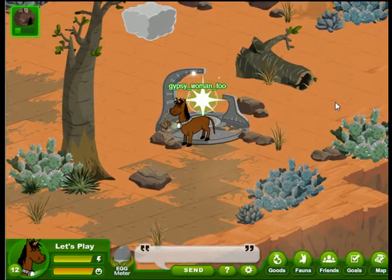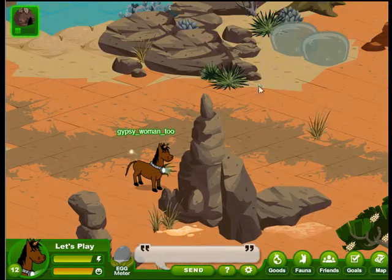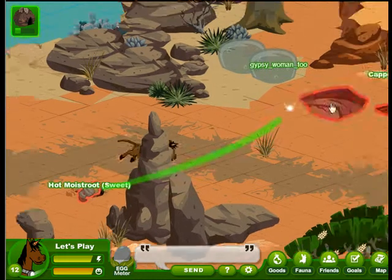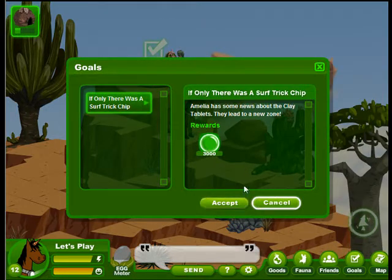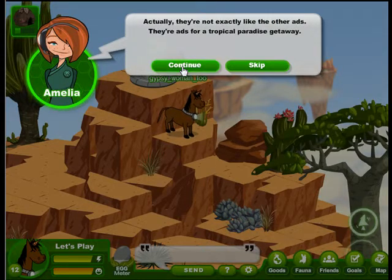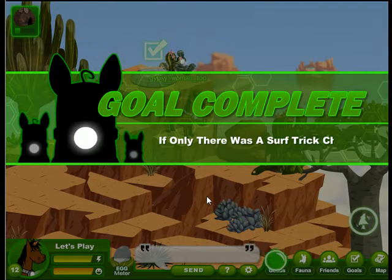Let's flip back to the Searing Mesa and zoom over to the Goal Station, because we just want to get that gate open. Now the goal is available because we have the clay tablets — if only there was a surf trick chip. And the clay tablets — Amelia is certainly willing to take them off our hands. They're ads for a tropical paradise getaway called Fish-A-Tish Island. You can get there across a sandbar, and the gate for this is just down from the Goal.